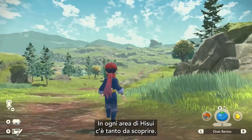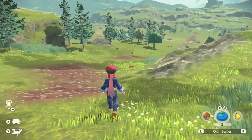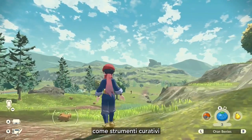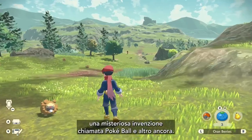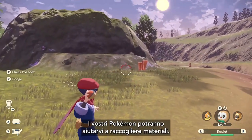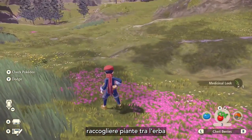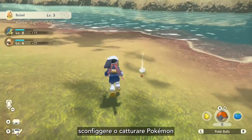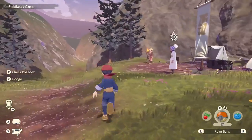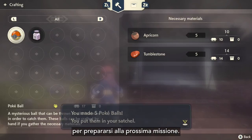Each area in Hisui has loads to discover, and you should make sure to collect a variety of different raw materials as you explore. These materials can be used to craft many items that will help you on your journey, including healing items, lures, smoke bombs, a mysterious invention called a Pokéball, and more. Your Pokémon team can help you collect these materials too. You can find all kinds of useful resources across the region just by breaking rocks, picking up plants growing in the wild grass, defeating or catching Pokémon, or knocking items out of trees. Here we see the trainer using some of the materials they have collected to craft items in preparation for their next mission.